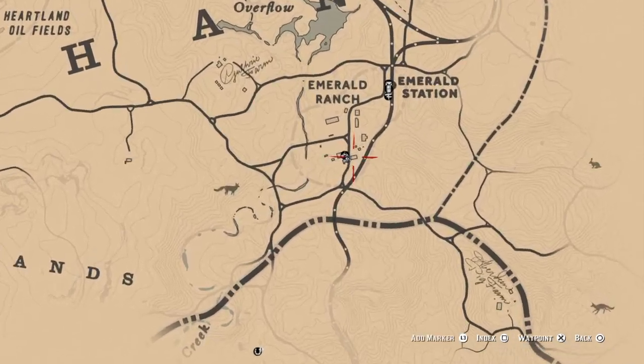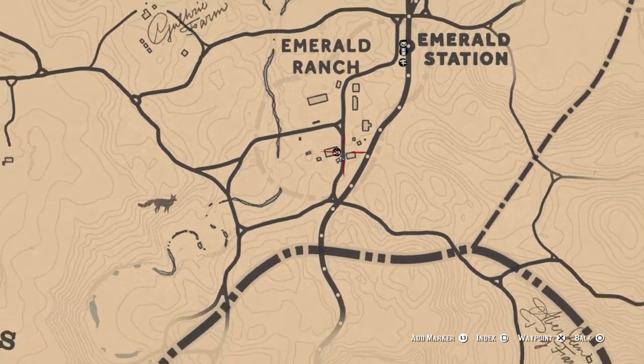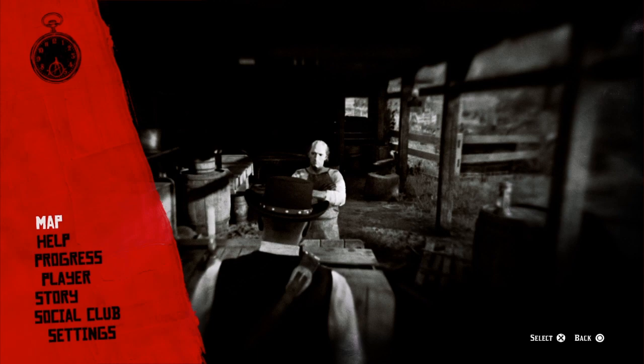Keep in mind you have to progress in story mode with Hosea, and he will be at that ranch. After you complete the mission, you'll unlock the Fence.